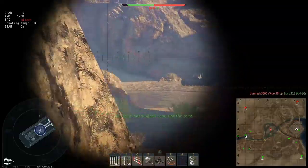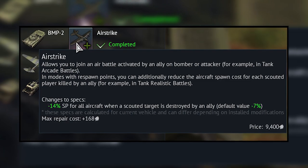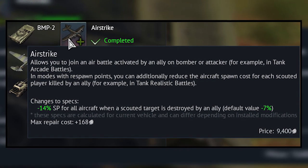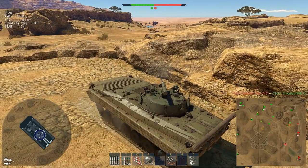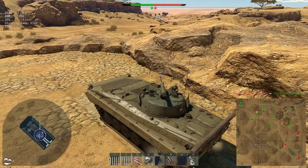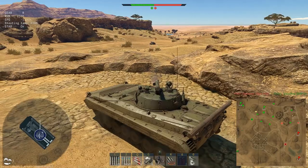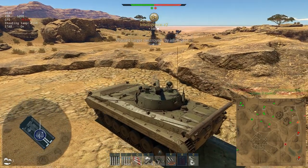Every vehicle that has the scouting ability also has a modification called airstrike that will double the amount of points reduced. The disadvantage of this method is that you depend on your team to destroy opponents, and if you kill your scouted vehicle yourself there will be no reduction.